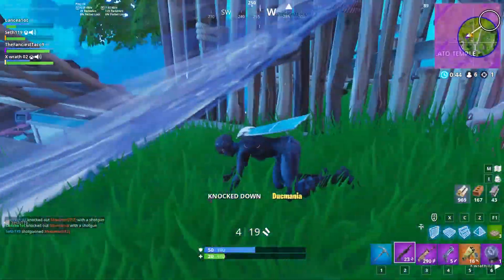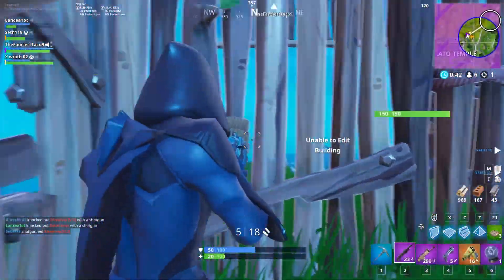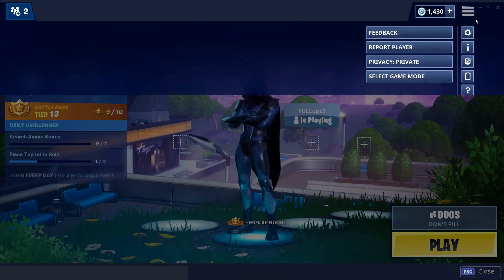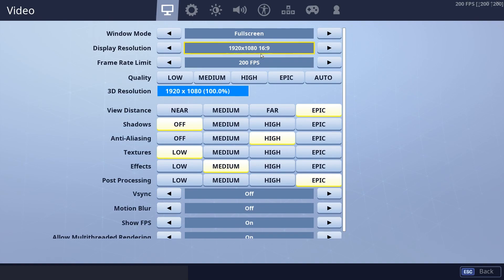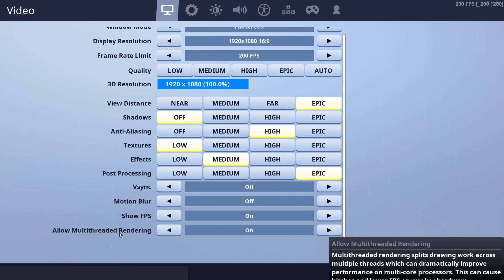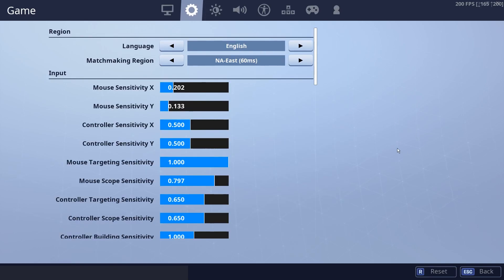What's going on guys, it's Lanzalot here and today I'm going to show you how to boost your FPS in Fortnite. We're gonna go up here to settings — I'm not really gonna show you the obvious ones. I will show you this one: multi-threaded rendering. If you have a processor with enough threads, you're gonna want to have this on.